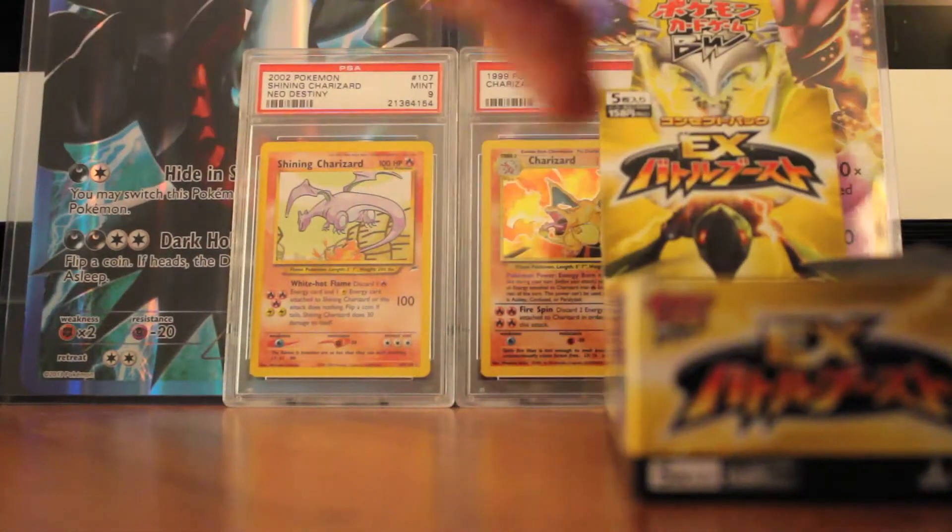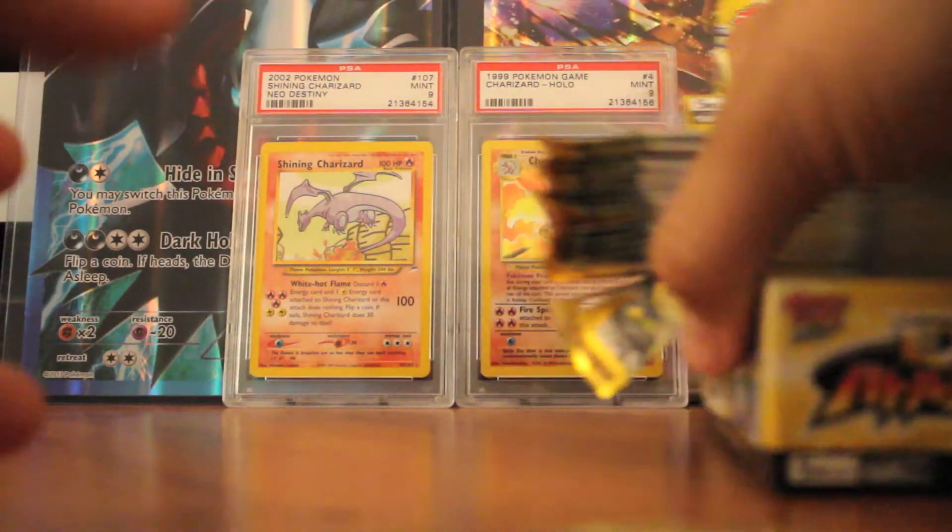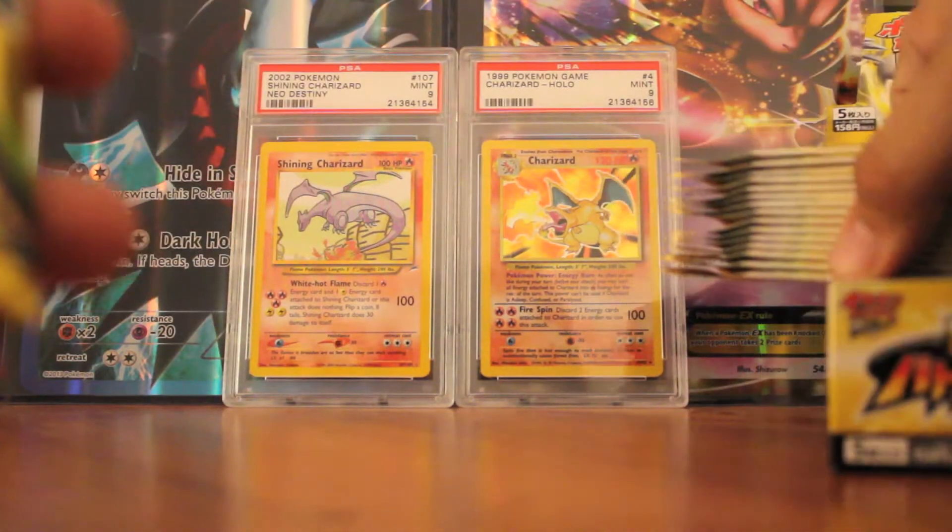I know they're really hard to pull, but I would love to pull one. We're going to do two parts again, and in each part I'm going to open five packs, and Kira will open five packs. So we will have two parts and two people opening. But for now, I'll start, and then Kira will come in next.